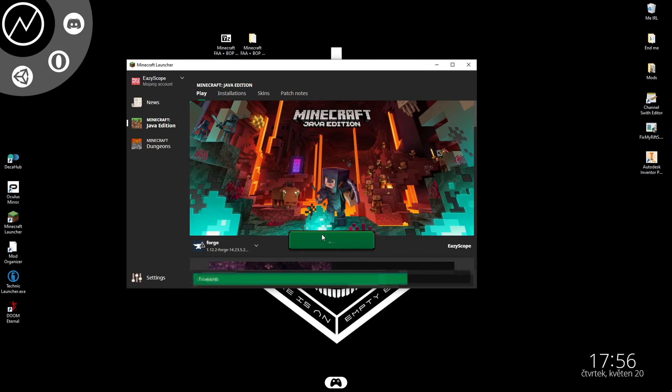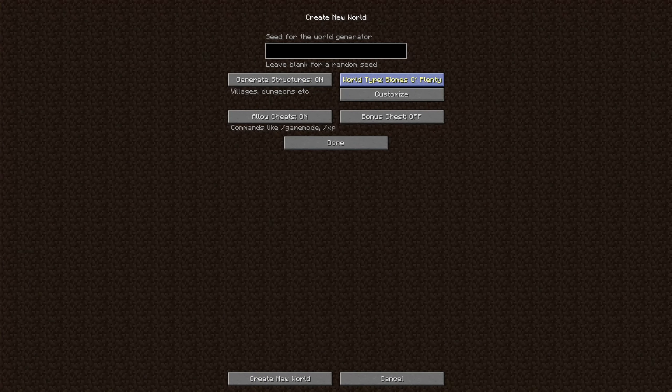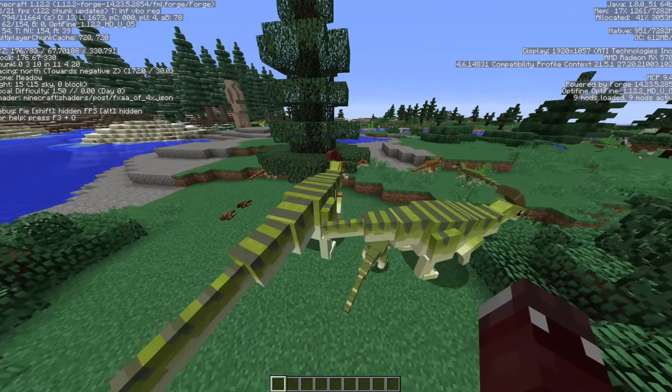If you already have lines containing 'fossils and archaeology' something, you should delete them and then paste in the text from my file so the game isn't confused. Save the file and close everything. Launch Minecraft. You can delete the world we created earlier or keep it — the choice is yours. Create a new world or launch an existing one. As you can see, dinosaurs are spawning now, so everything should be working.